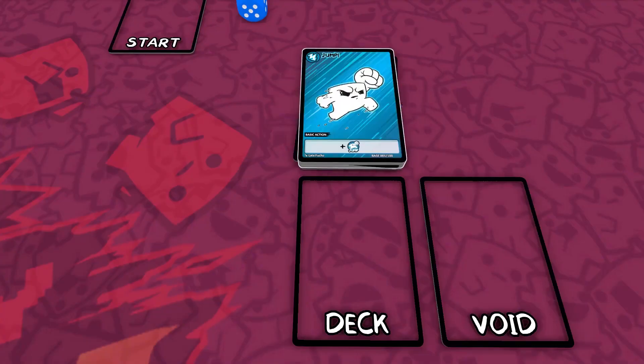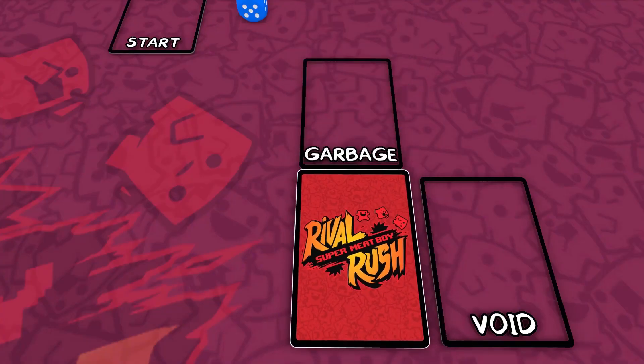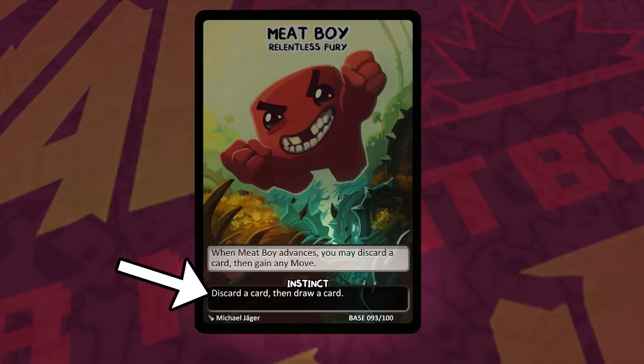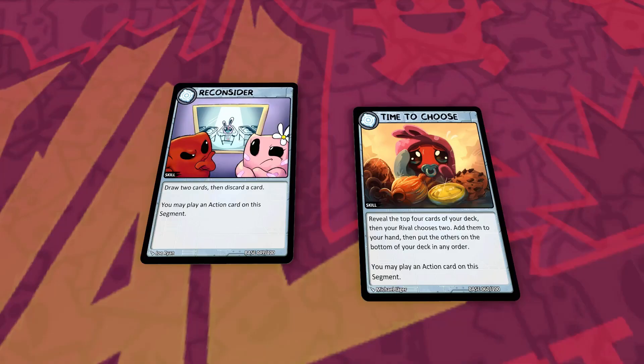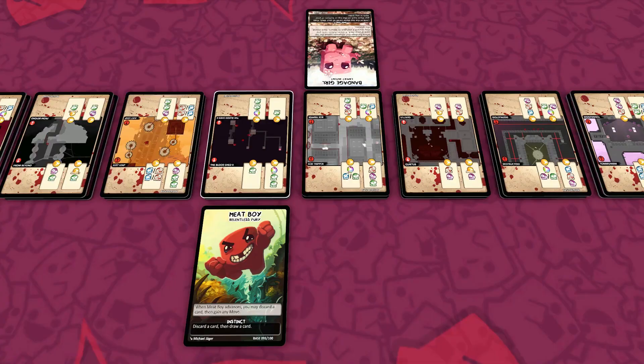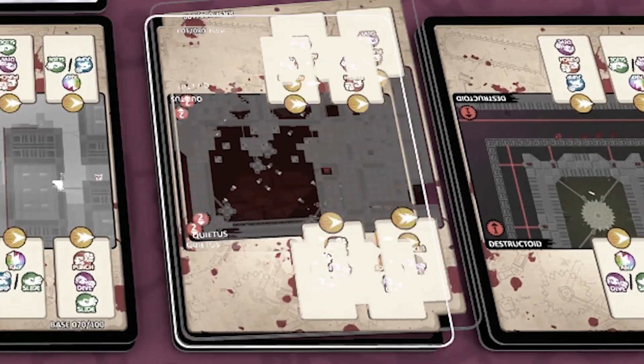Players only shuffle their garbage into their deck if they have no cards remaining during the Update Phase. If they run out of cards during the turn, they are stuck without cards to draw until the next Update Phase. If a card effect requires a player to first discard a card and they have no cards to discard, then they cannot use that effect. Players must use the full effect indicated on a card before using the effect of another. Players must use every card placed at a segment.